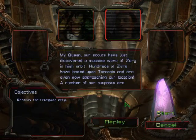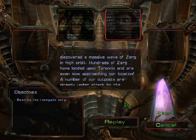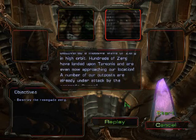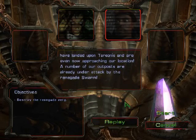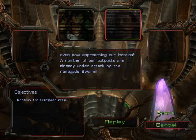My queen, our scouts have just discovered a massive wave of Zerg in high orbit. Hundreds of Zerg have landed upon Tarzones and are even now approaching our location. A number of our outposts are already under attack by the Renegade Swarm.